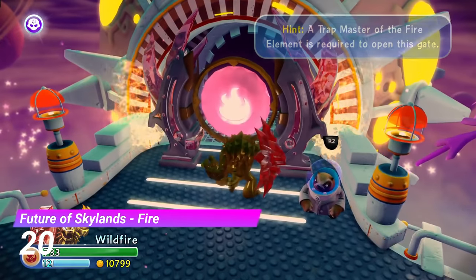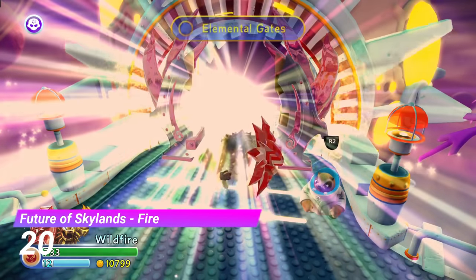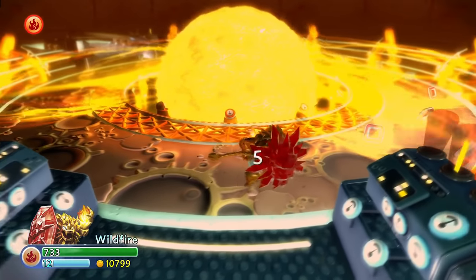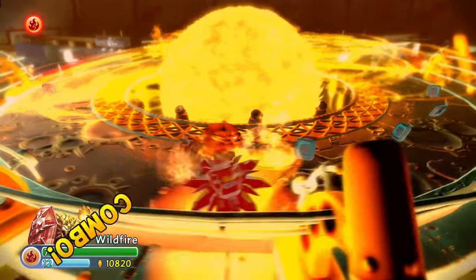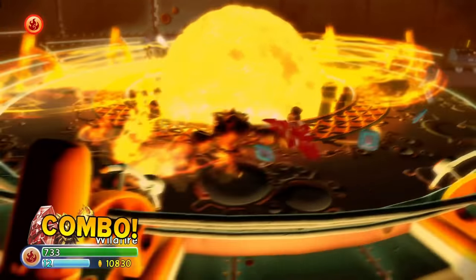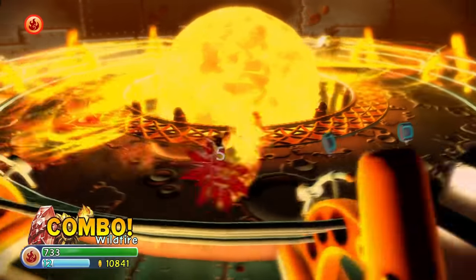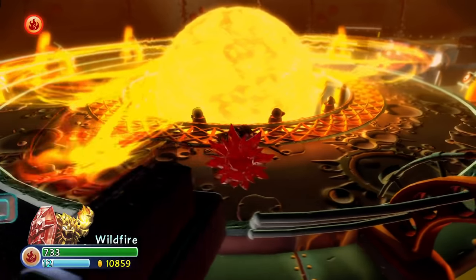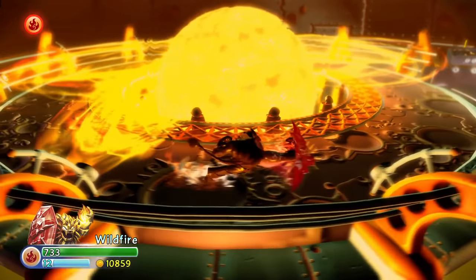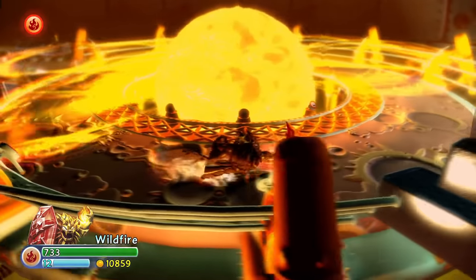At number 20 we have the Future of Skylands Fire Gate. In this one you have to travel around a mini-sun which has fiery rings moving around it. Not only is that already a really cool concept, but it also fits perfectly with the space theme of the level. Just like some other gates, it would be a whole lot better if it was a bit longer and used the mechanic more.